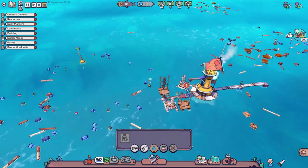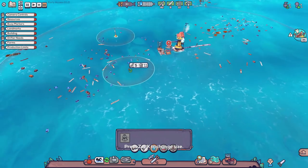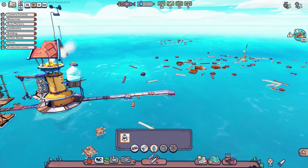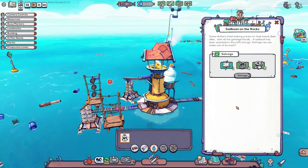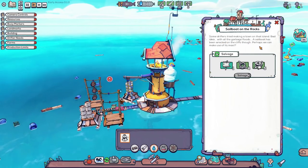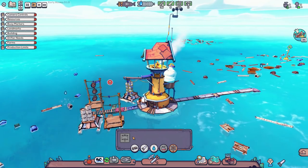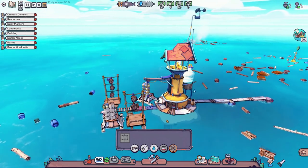We need more plastic waste, which looks like it might be over there at 10 plastic waste. That'll do. They can swim quite a long way from the centre — quite some distance. So we could tell them to go over there as well. He just ran along the thing and then dramatically dived in. There's a quest notification — sailboat on the rocks! Some drifters tried making a town on that island, bad idea with all the garbage floods. A sailboat has been wrecked on the cliffs — perhaps we can make use of its mast. So it's like a little quest item — we can salvage it and get the sail, rope, and metal, which is what we need to build a sail so we can move about.